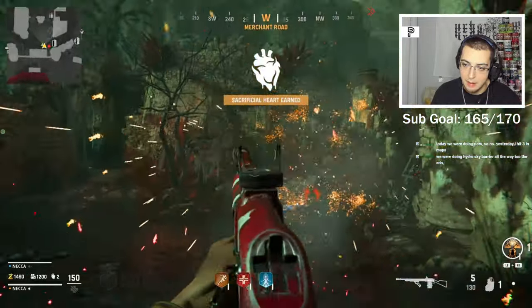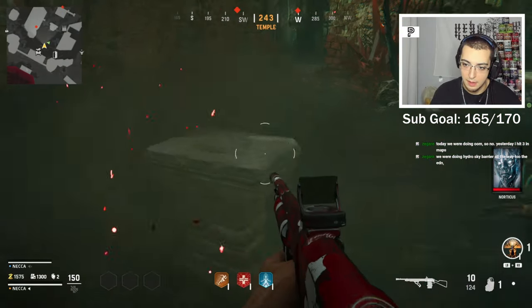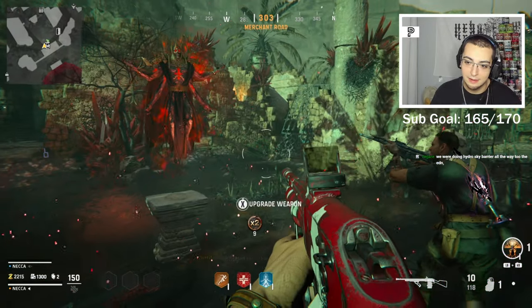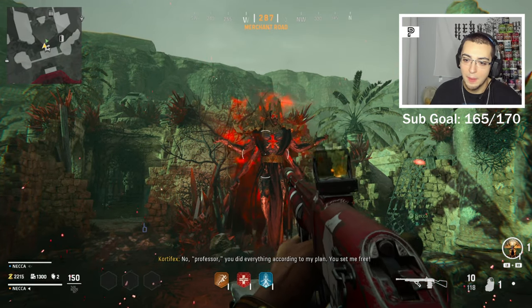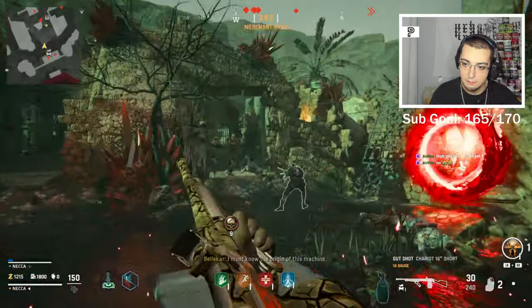Oh my god, it spawns in one of those guys. We're getting swarmed. Wait, something just came up from the ground. It says 'place relic mirror.' The guy was trapped in there. They literally copied the exact Cold War easter egg - we literally did something by accident and accidentally set the bad guy free.